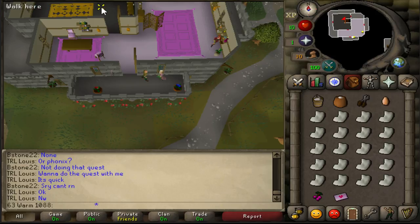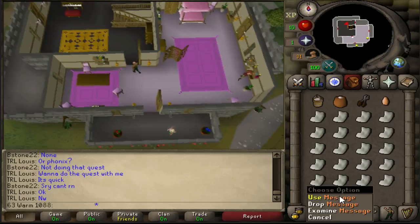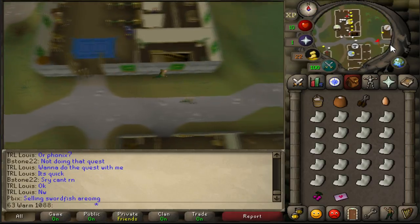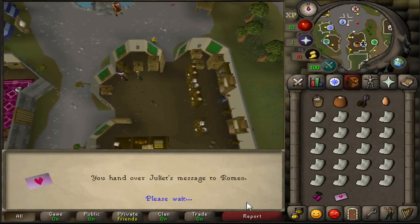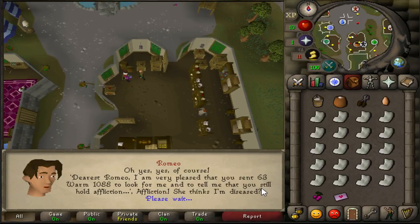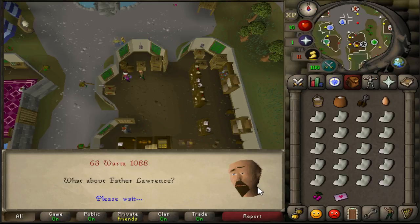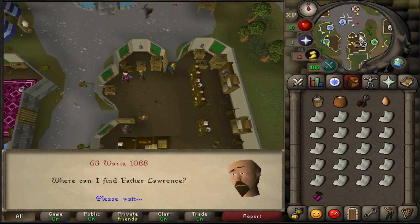She'll give you a message. You need to head back to the Varrock center now and speak to Romeo to give him the letter. Once there, speak to him again and go through all of the chat dialogue. Romeo will go on and on — talking absolute bollocks — just keep spamming through.